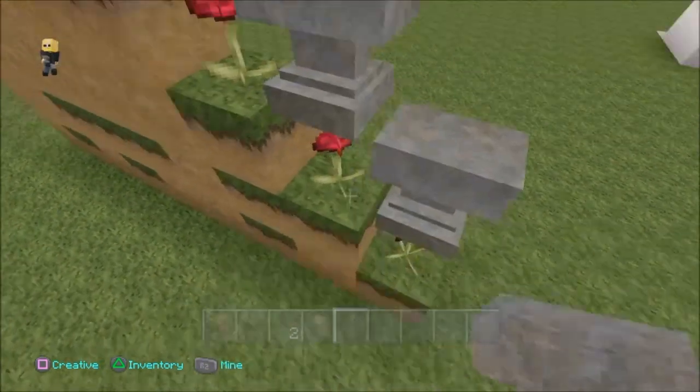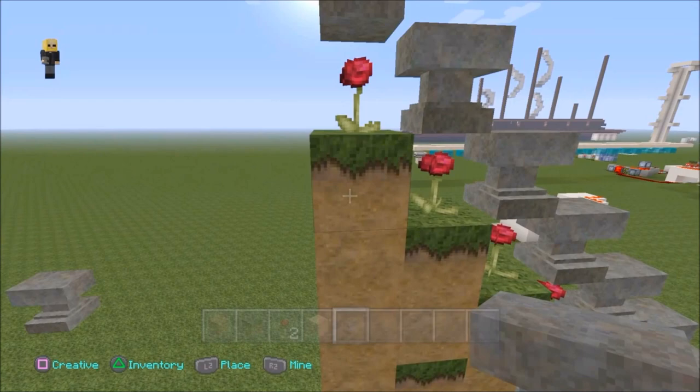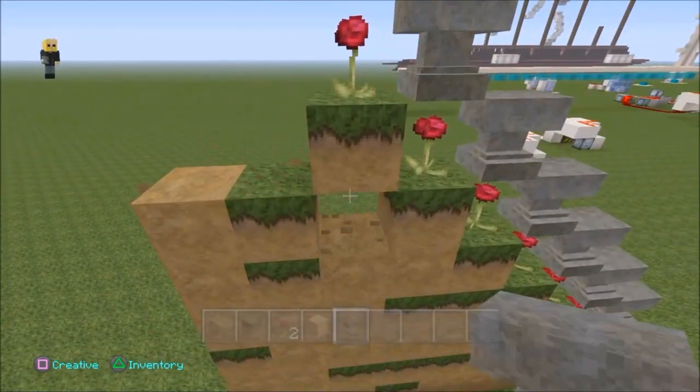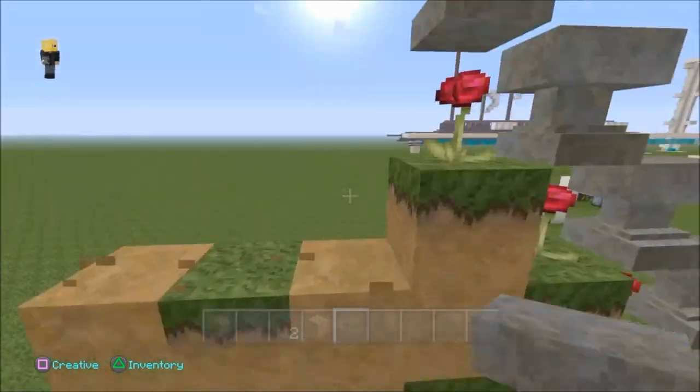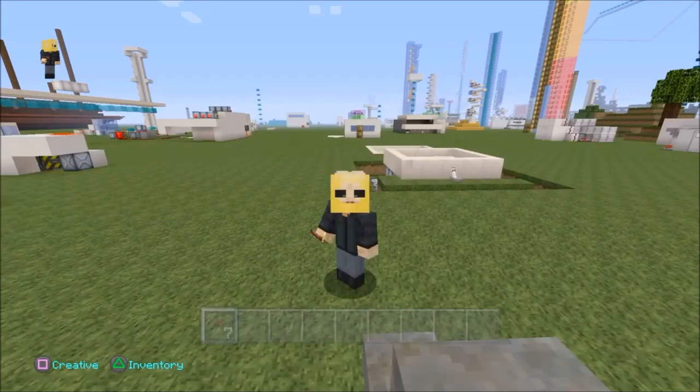And guys, this is very easy — very simple, which makes this worth showing you. All you do is break away the blocks which you put roses on, and that will keep the anvils in the air. And then when you break them away, it will stay just like this.